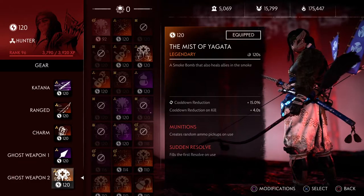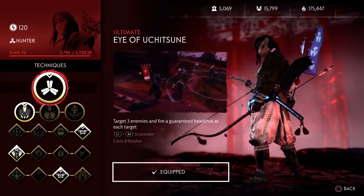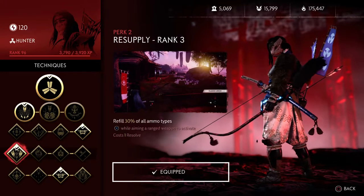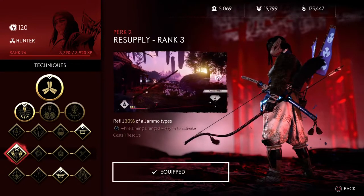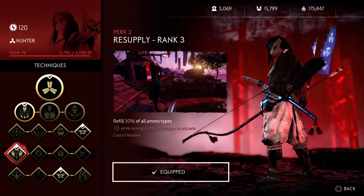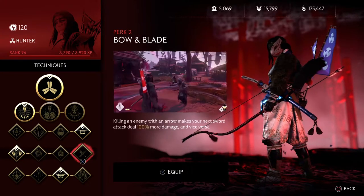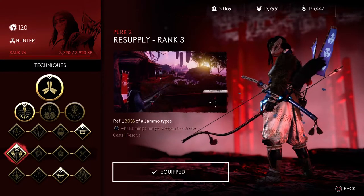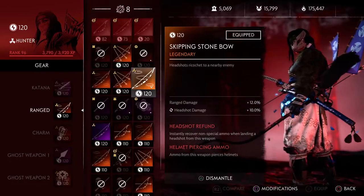I've got Munitions because I'm a Hunter, and also Sudden Resolve. You'll want to use Sudden Resolve right after an ult or when you're running out of fire ammo or regular ammo — that happens to me quite a lot. You can refill with it. Honestly you don't need to do this exactly; you can go with any of these options.